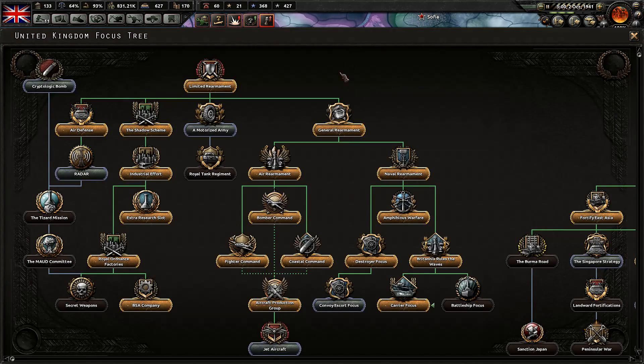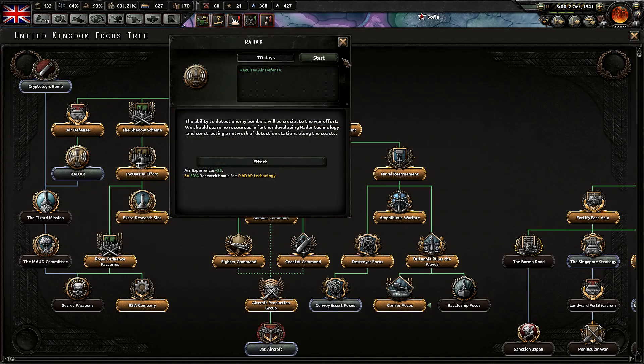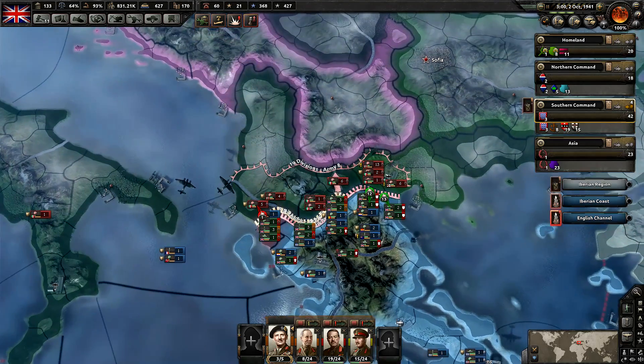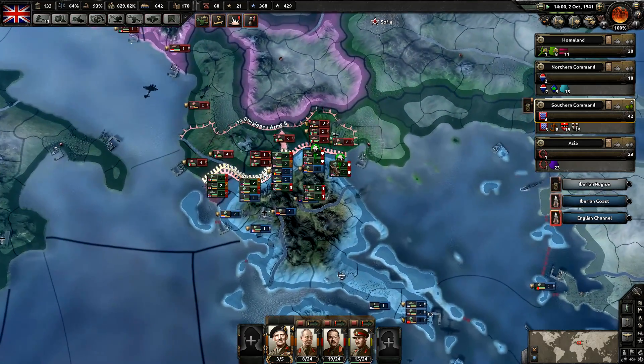We did get our carrier focus, which is excellent — that'll give us a nice research bonus for that. Let's go ahead and get radar next, to get that air experience and most importantly the bonus for radar technology, because I do want to start researching those as they unlock.